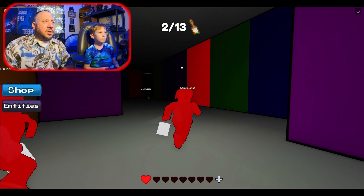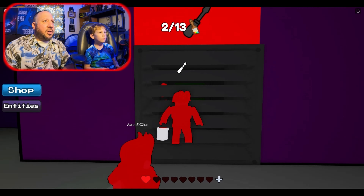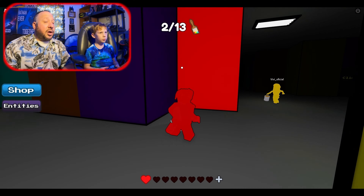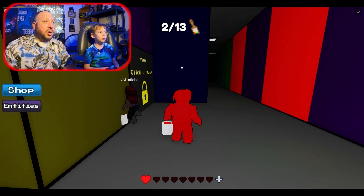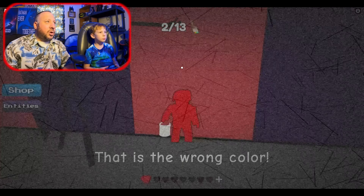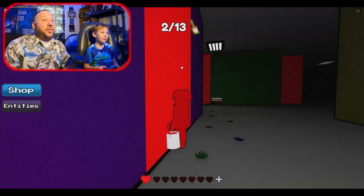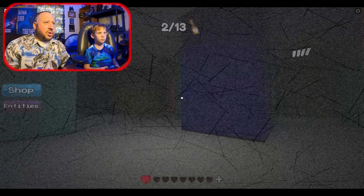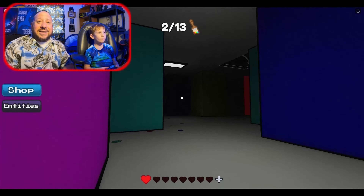Someone's hiding behind that wall. Can you climb up there? Nope, you need a screwdriver. There's a yellow door — keep going. Oh, get into that red wall! That guy got oofed! You got some wall — holy moly, this guy is everywhere.